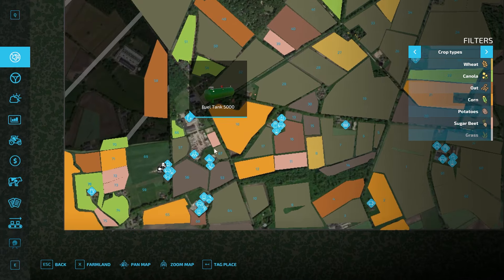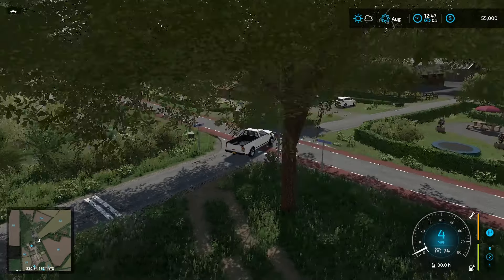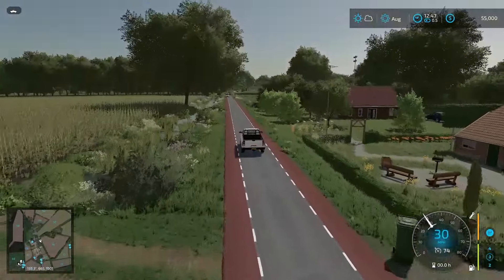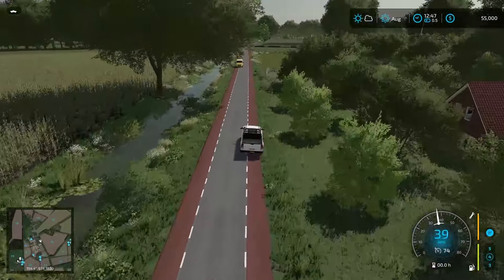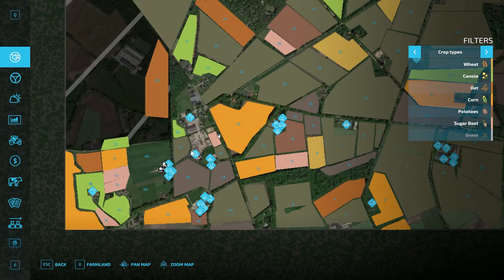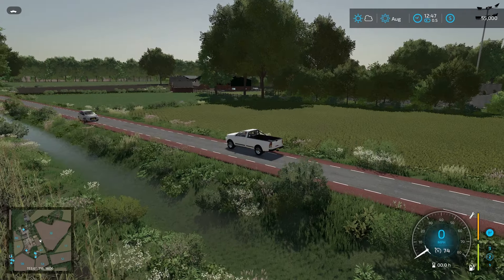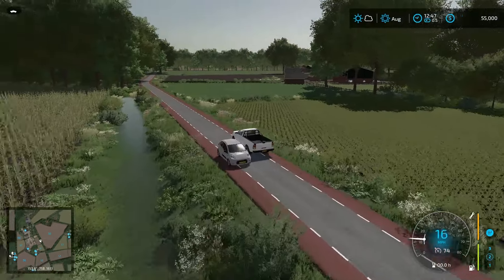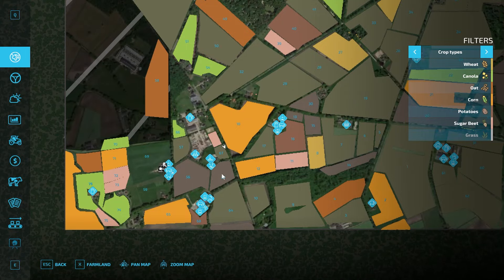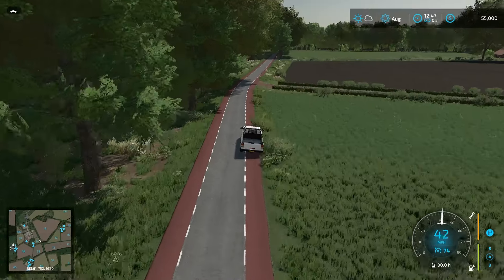Straight ahead we have a fuel tank. Taking a left — making sure we don't get run off the road. On the right-hand side over there we have a BGA. We also have a couple of sell points, a fuel tank, and the animal dealer coming up here on the right.